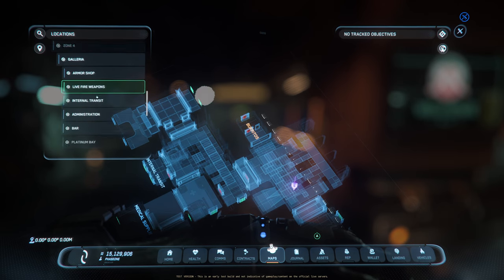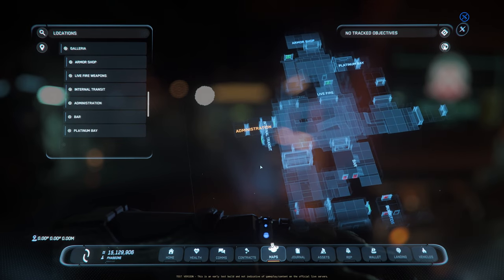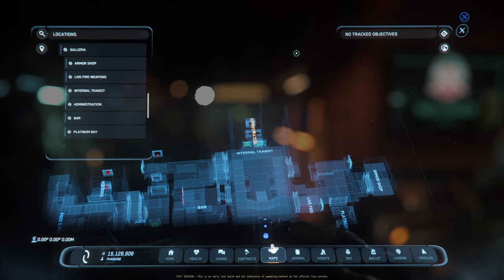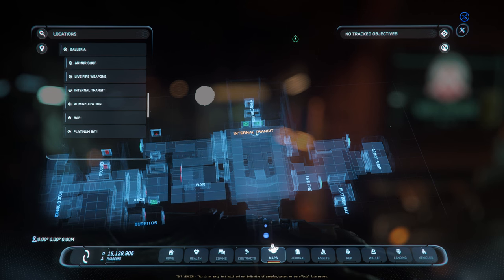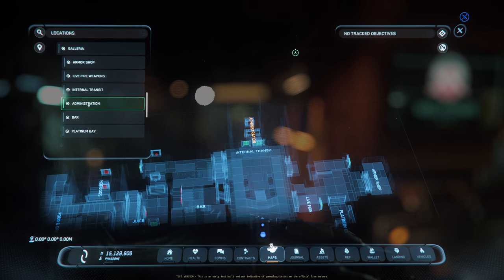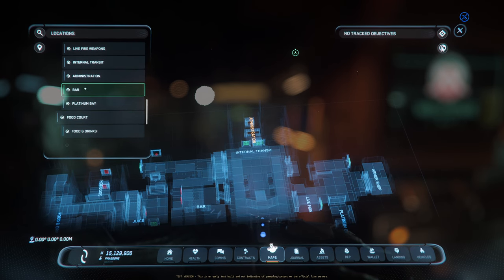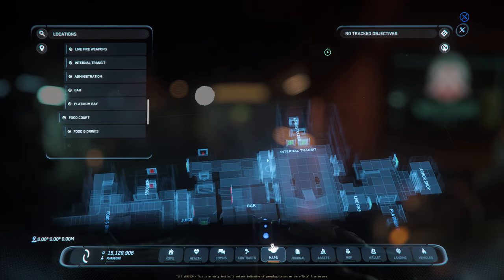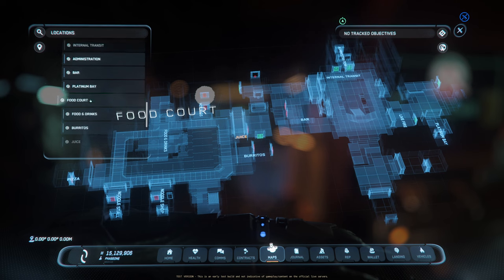It shows medical supply, the medical office, the clinic — everything you need, including certain shops. So if you want to know where the burritos are or where the admin office is, you can find it here. There is a way to plot a route to it — I'll include the keybind in the video description. Essentially, once you're in a facility you can find whatever you're looking for.